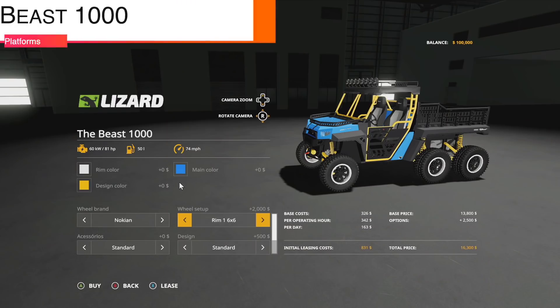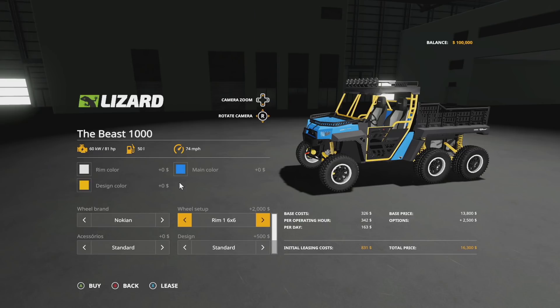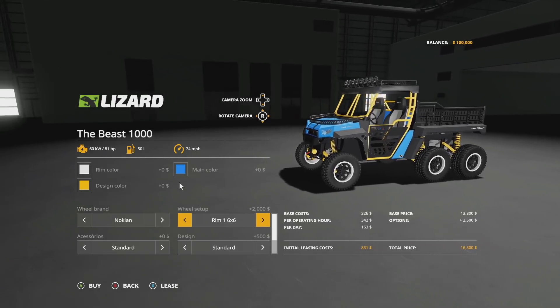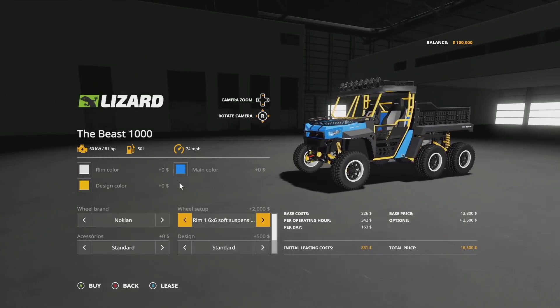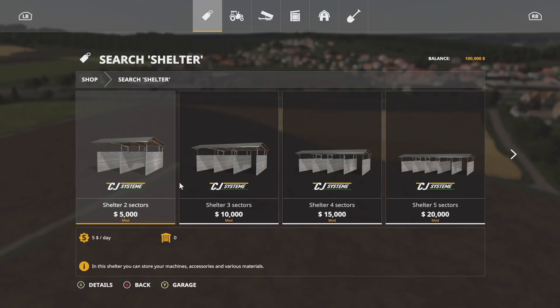The next update is to Lizard the Beast 1000 from Agritono — this is version 1.1. It fixes the six-by-six traction so there is now traction on all six wheels. Optional soft suspension has also been added, which should give a more decent and enjoyable ride.